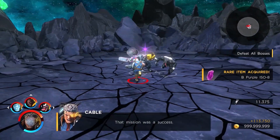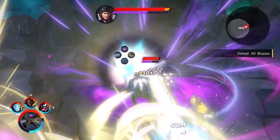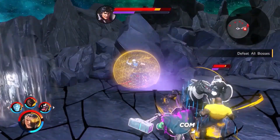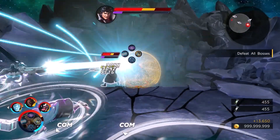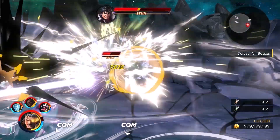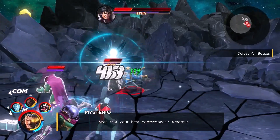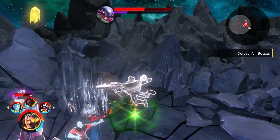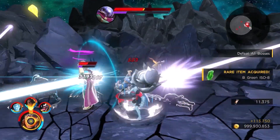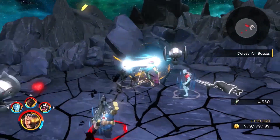His first trait is Teleport. This is, in my opinion, the best movement ability in the game. It's great for crossing maps quickly, as you might need to in a rift or a timed danger room. It's also great for escaping from danger or closing in on an enemy, and works very well with one of his abilities — we'll look at that in the ability section. His second trait is Super Strength, which allows him to pick up heavy objects and throw them. It's nothing game-changing, but it is nice to have.